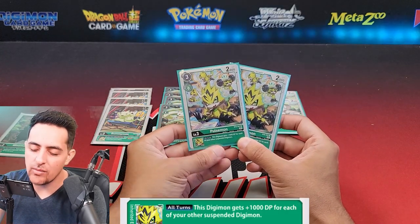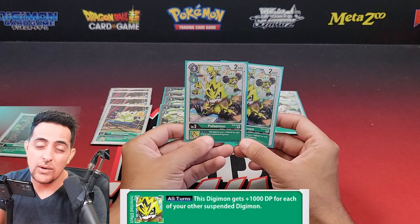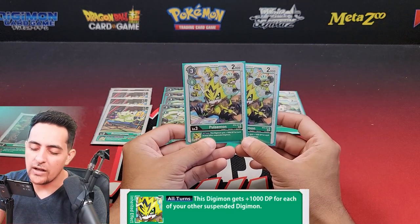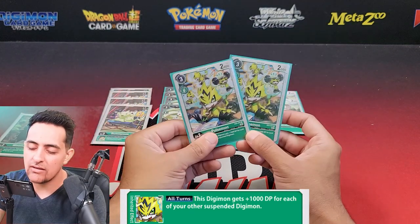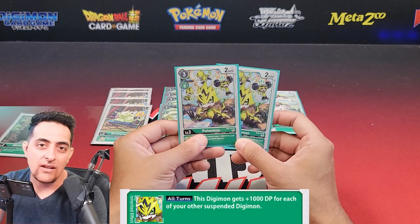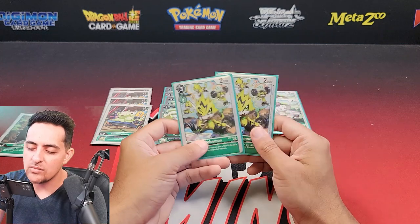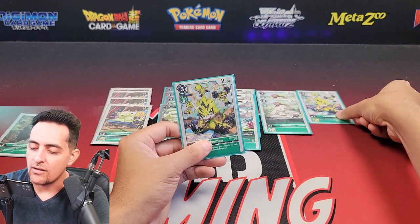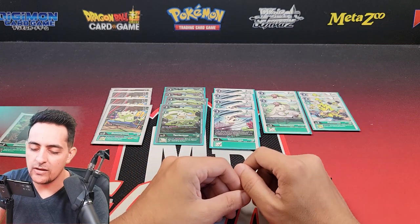Another two Digimon rookies I really like are the PulseMons. What I love about them is the all-turns effect: your Digimon gets 1000 DP for each of their suspended Digimon. When you go into MegaGargomon and pass turn, it makes it so they can't unsuspend during their unsuspend phase, so you keep that damage buff going on all turns. I really like PulseMon for that — I might increase the count but we'll try two for now.